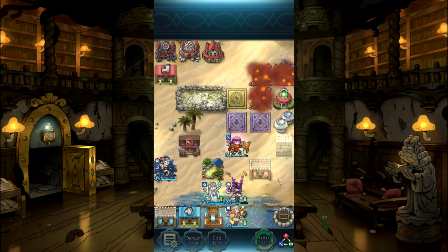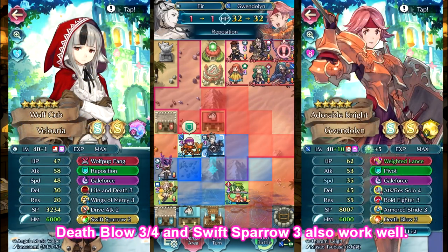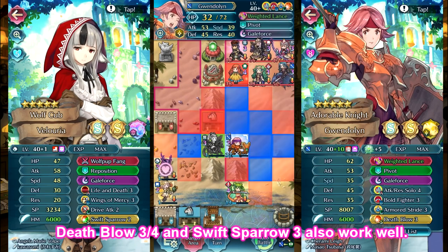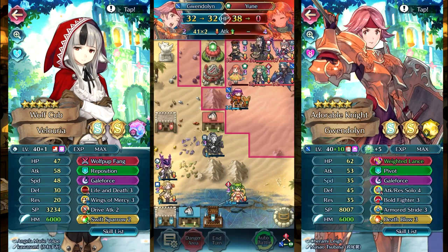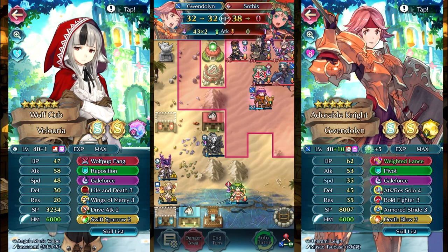Next up we have our Galeforce build. For this one I will be using Attack Res Solo 4. You can use a different solo if you so please — I just have the most expensive stuff on her — as well as using Armored Stride. This way she can move two spaces while being smited in or repositioned into an enemy team.